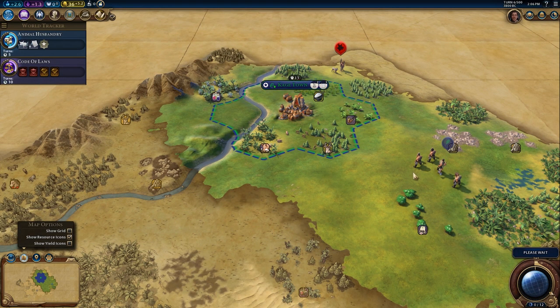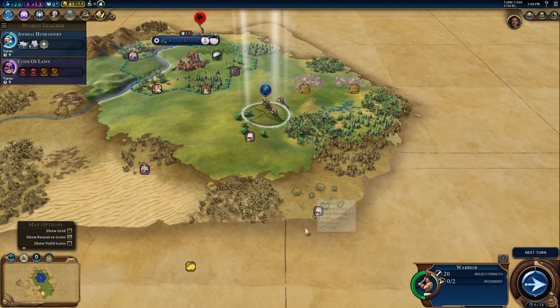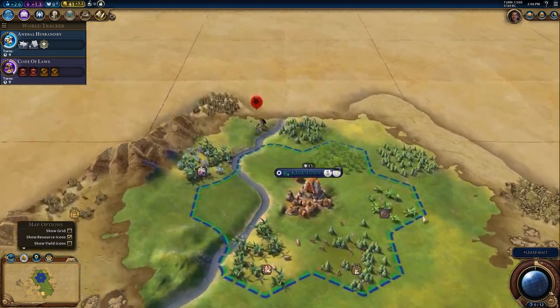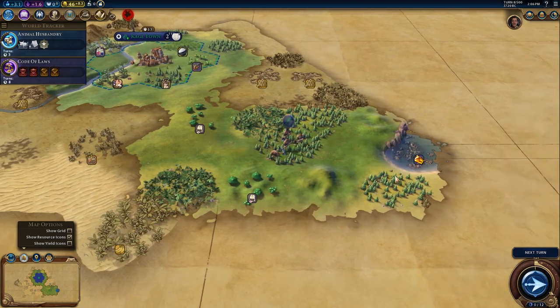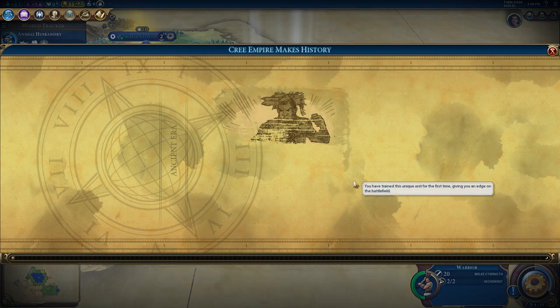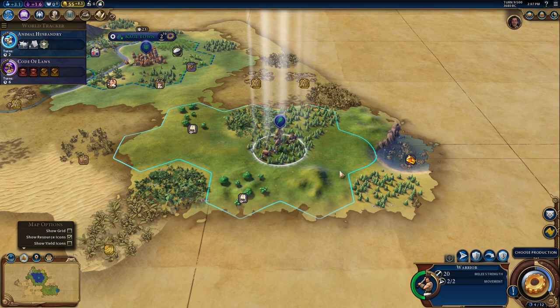Next turn — it looks like we're going to have a scout in a couple turns. Our city's also going to grow in a couple of turns, which is nice. We just trained our first unique unit, which has already given me four era score. It's incredible. We're going to go this way and then choose production. A settler would be nice — I do have a lot of good land. A builder would be good as well. The slinger might be nice too. I think we're going to go with the settler, and maybe I'll do a settler and a slinger.